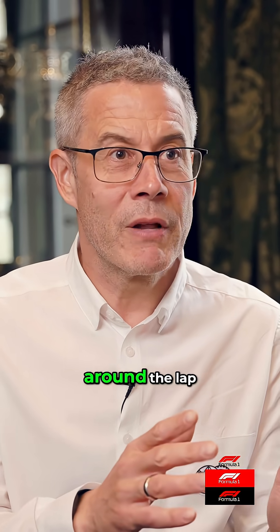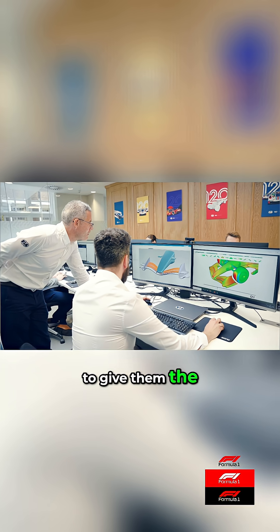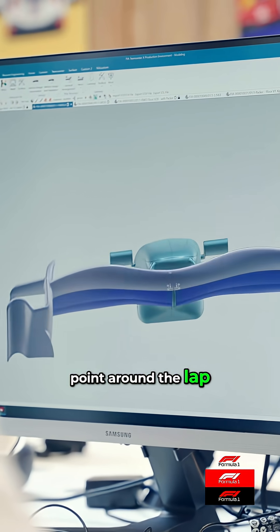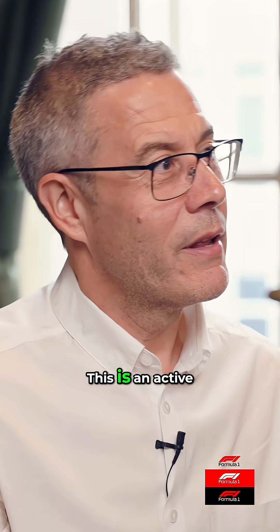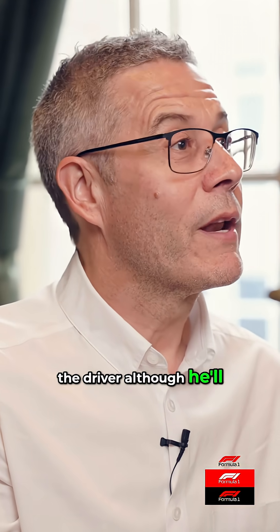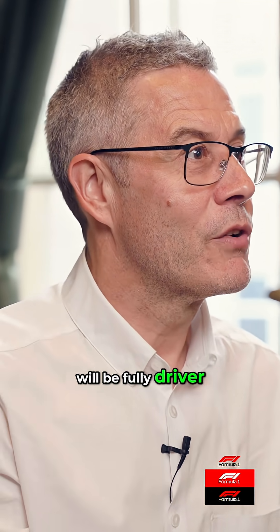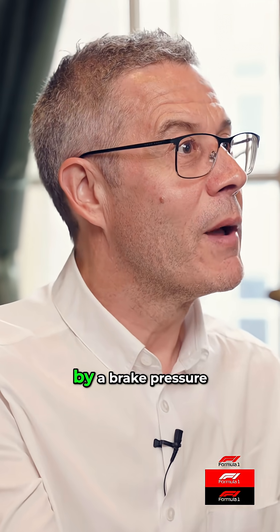At various points around the lap, the driver will be able to switch into a low drag mode to give them the performance down the straights where they're not grip limited, and at a certain point around the lap, as you approach the braking zone, you'll then switch back to your high downforce mode. This is an active system controlled by the driver, although he'll get a trigger in the same way that he does now, to say when he can activate the system. It will be fully driver controlled and then switch back either under driver control or by brake pressure.